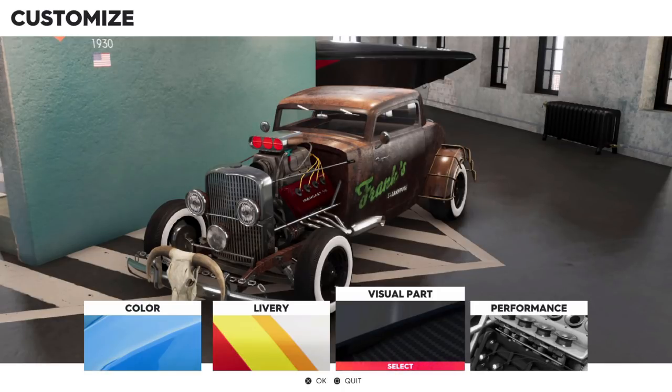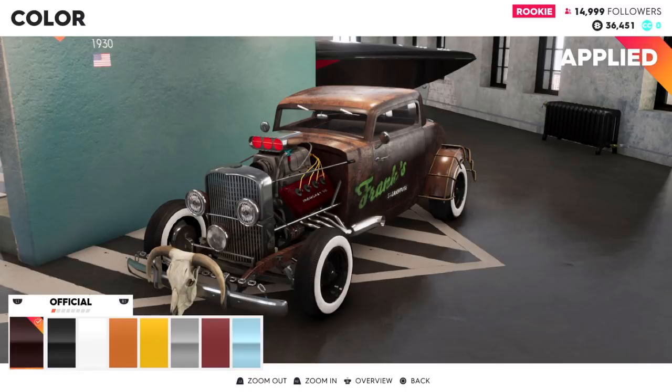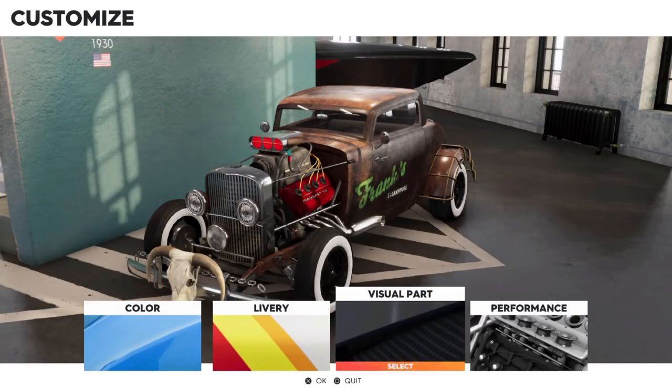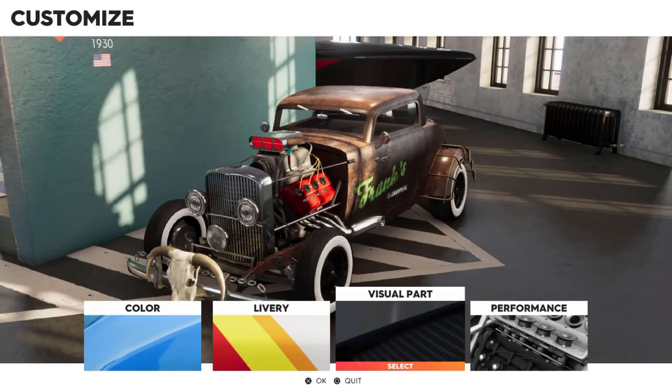This stuff is all really self-explanatory. It's cheap to buy and already unlocked. You can go out, do one race, and you'll have enough money to fully make your car look the way you want it — around 10 or 15 grand. I'm not going to go over the livery editor here, but I just wanted to quickly show the visual stuff. I picked up this hot rod and for around 15 grand I was able to make it into a cool little rat rod appearance.